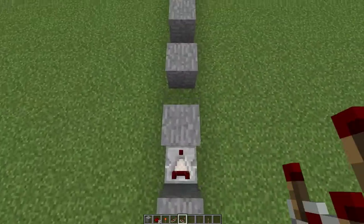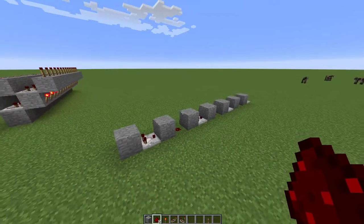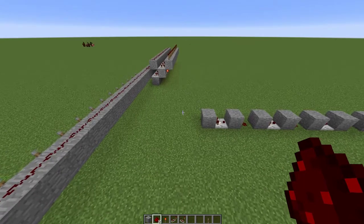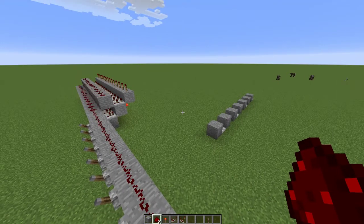You just place comparators every other space like this and redstone in the middle, and that will carry a signal strength without any kind of loss. Then you can decode it on one end, encode it on the other, and get whatever you need. That's it for the short clip — see you guys around.